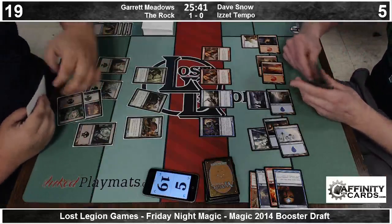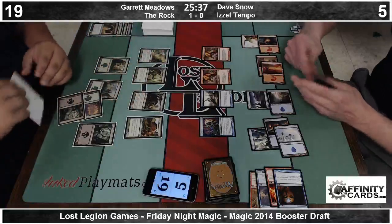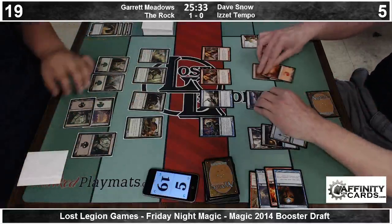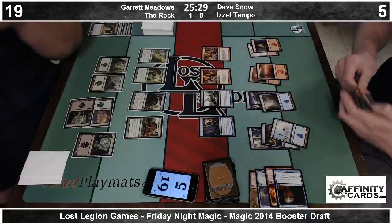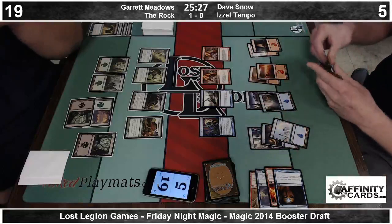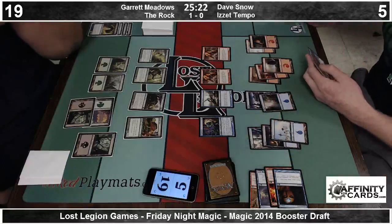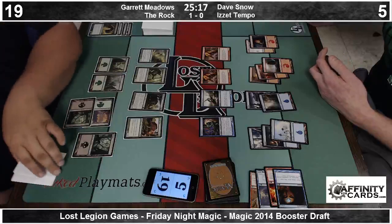Here come the cats — dual Fire Cat technology that Dave Snow is rocking. Tell me that art doesn't look like it should be hasting — they want to fly off the card at you. You've known me long enough to know I think every red card should be hasty. There's a Mana Weft Sliver — a little bit too little too late. It's like Garrett throws up a giant ball of yarn on the field to distract the cats.